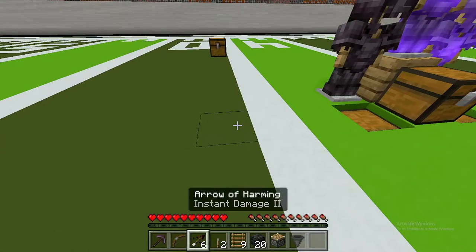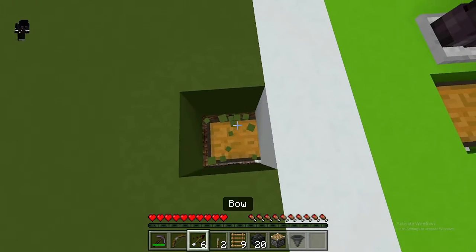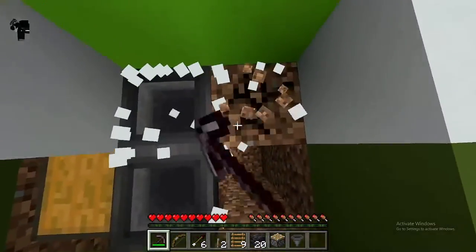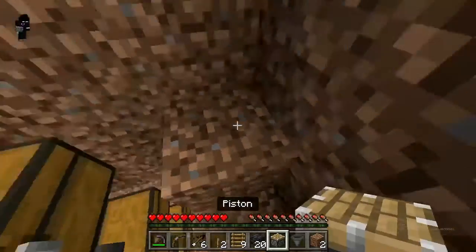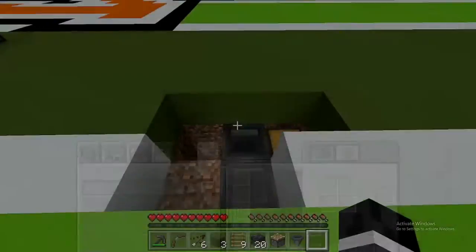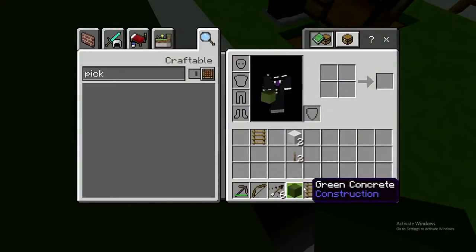The next step is to make the duplication machine, which is super simple. I like to dig a hole, put a chest in there, and then below that chest have a hopper — that'll collect all the armor for you so you don't have to, and it'll attempt to stop you from crashing, though you can still crash if you're not careful. Fill in the hole, place the hopper on top, and then we can start building.